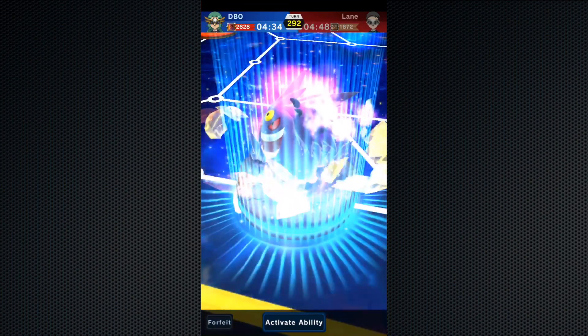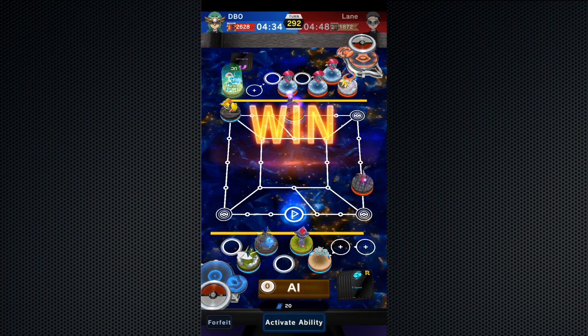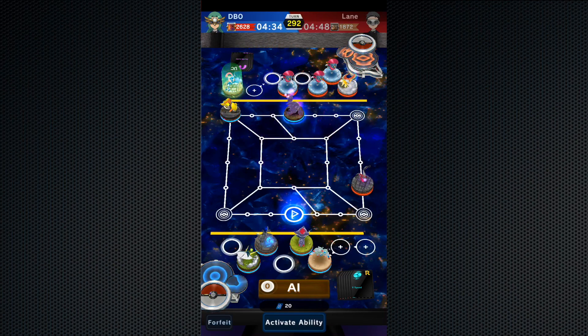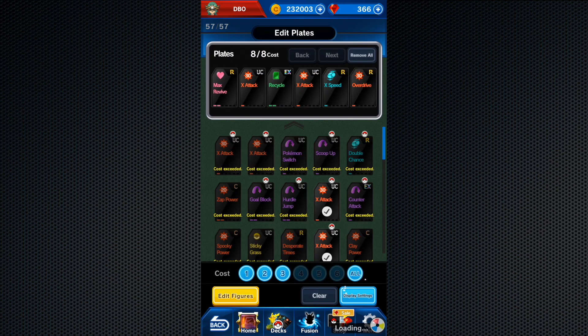So if you've got a Fire-type deck with two Charizard, you'll probably have two Charizard Mega plates added on top of your main deck. This means you can fully utilize your main plate deck — things like Revives, Recycle, and other plates you need. I use a Recycle plate and a Max Revive plate together, and I feel I can utilize them to the maximum. Then you can see the three attack plates I always keep ready for another Pokemon or in times of need.